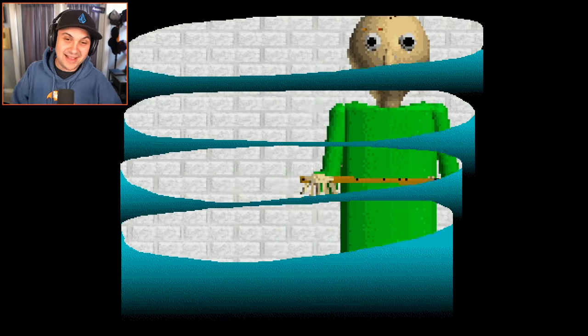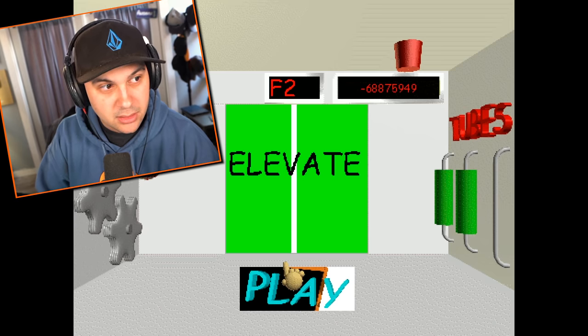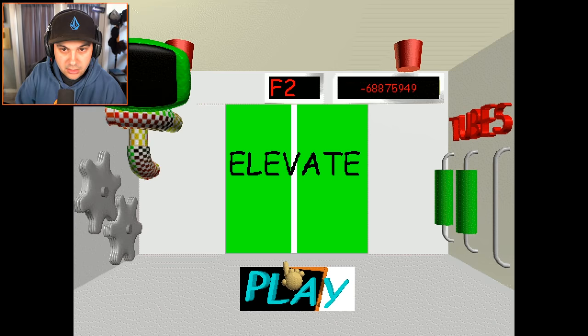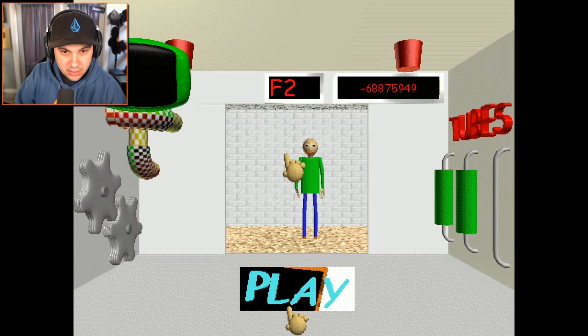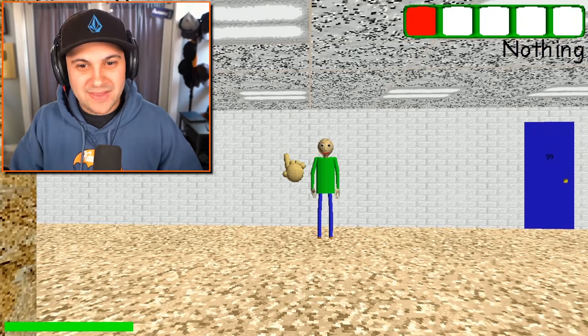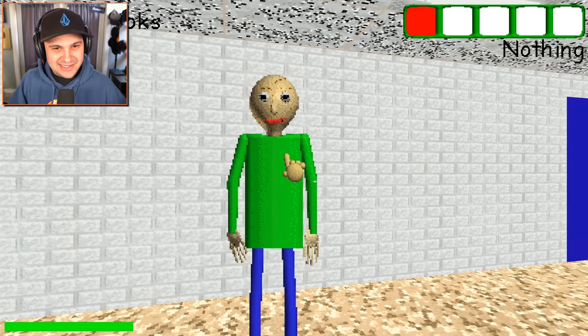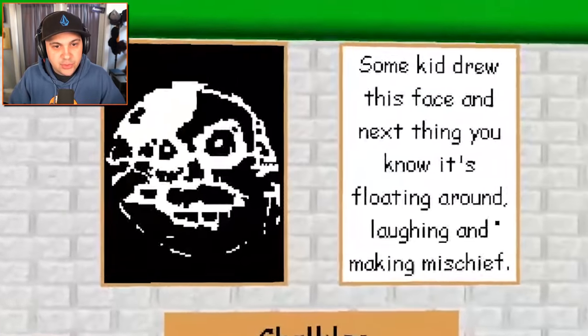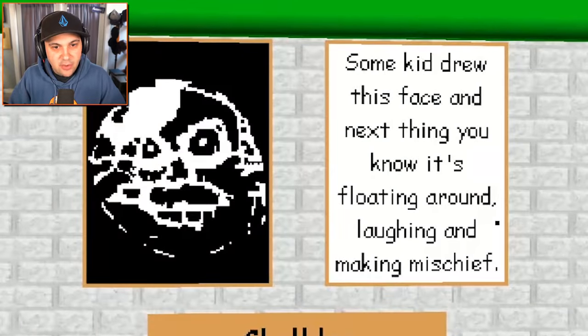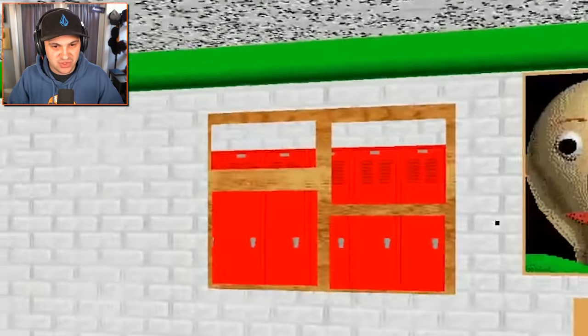We gotta leave the locker — let's just do it. Wait, what? You have more than one life — that's awesome! Thanks Baldi, you're a nice dude. Some kid drew this face and next thing you know it's floating around laughing and making mischief — Chuckles.